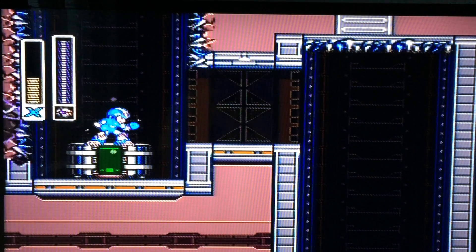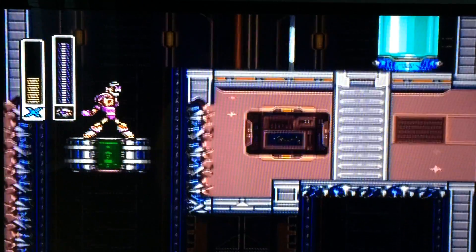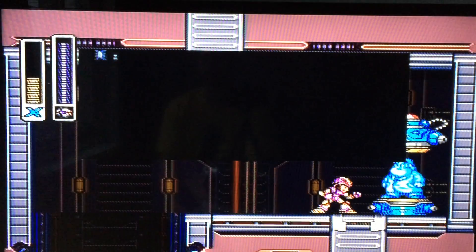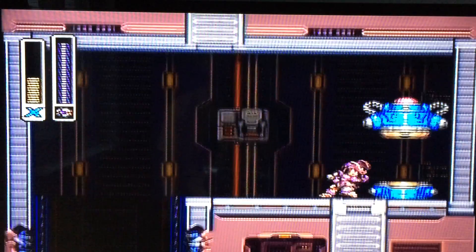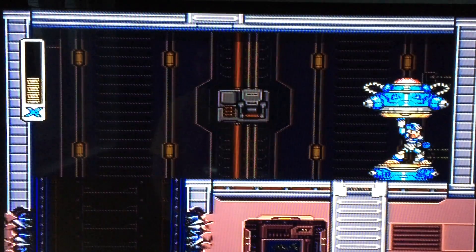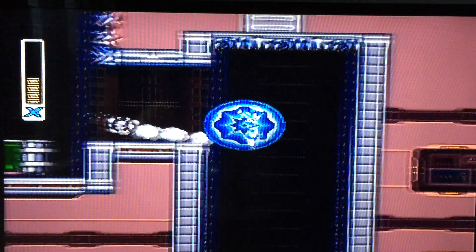Don't use all of the Tiger Fang weapon, because that's going to be Volt Catfish's weakness — especially in his second form. He's a really easy boss, you just gotta keep hitting him with it. He takes a little bit of time to kill, but he's a lot easier. He's got like this juggle effect pattern if you time it right, and you can kill him very easily.